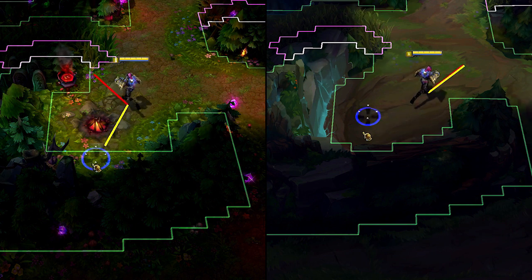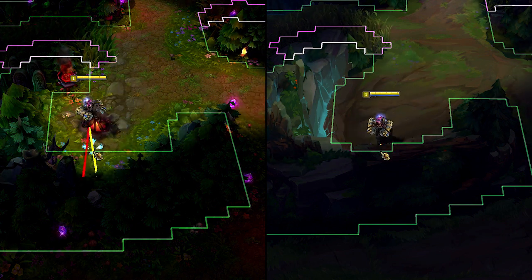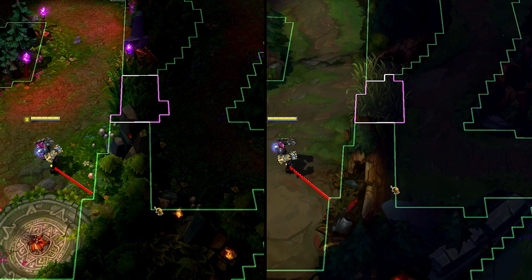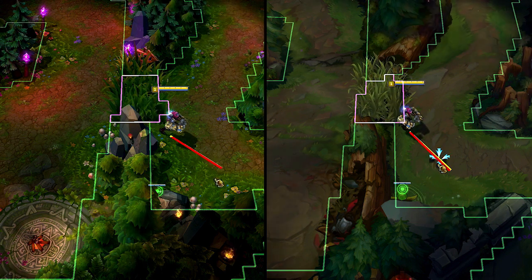Check out this comparison of the current Rift against the updated version. The navigation mesh, which dictates where you can and can't move, is partially obscured by the environment on the current map. Now the environment's out of your way, making pathable space, flashable walls, and possible ward placements easier to see.